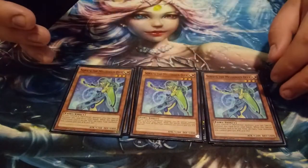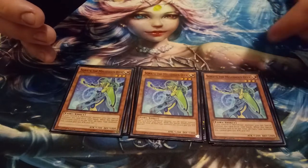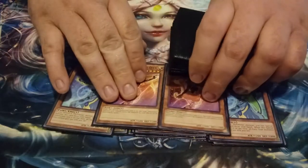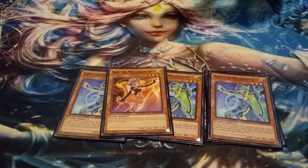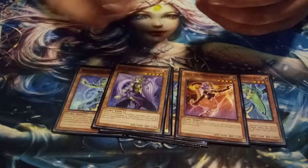Next, playing three copies of Sonata the Melodious Diva. Same thing — she special summons herself if I control a Melodious monster, except it's not once per turn. She also boosts the attack of fairies by a little bit, and art-wise she's my favorite card of the deck. Next, playing two copies of Aria the Melodious Diva. While she's special summoned on the field, Melodious monsters I control cannot be targeted by card effects or destroyed by battle.